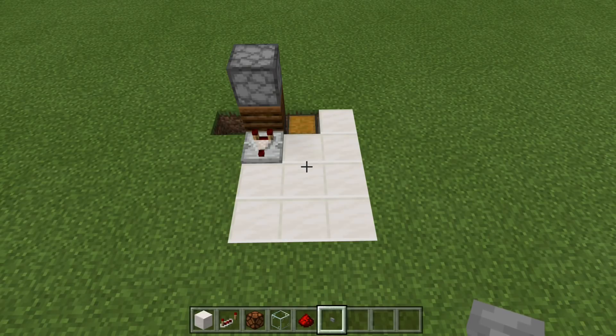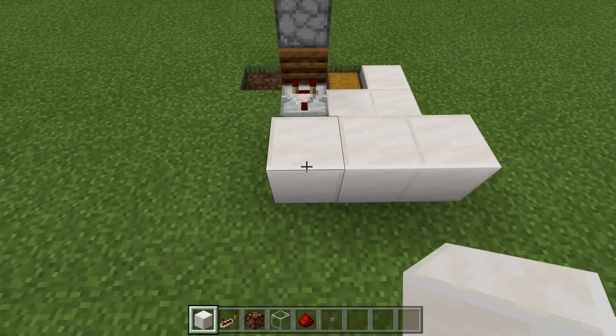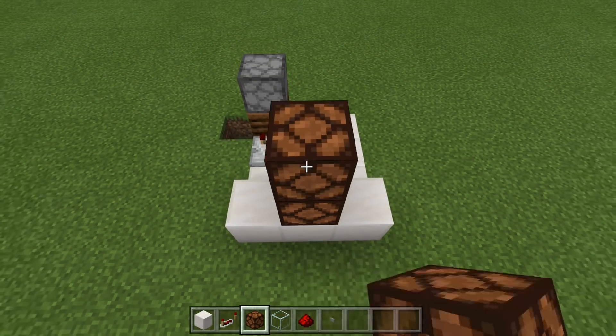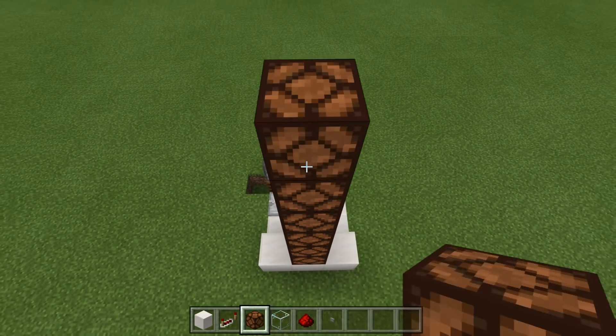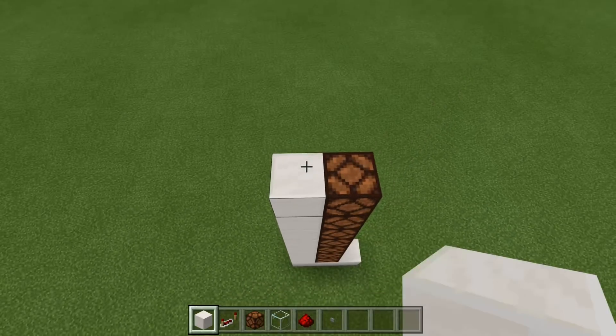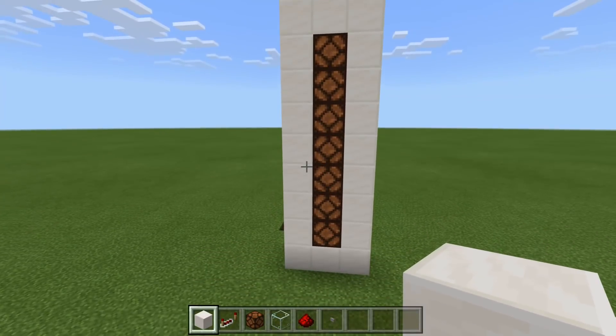From here, what we can do is place in our redstone lamps. Go ahead and place blocks across the bottom in the center, get your redstone lamps, and then come up seven blocks — one, two, three, four, five, six, seven — and then we can go ahead and fill up the rest so the front of the build is all finished.